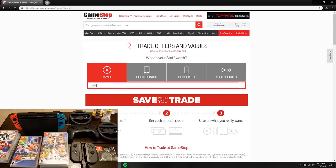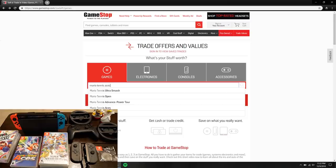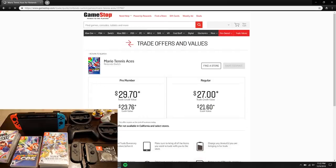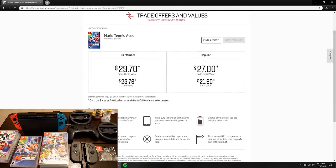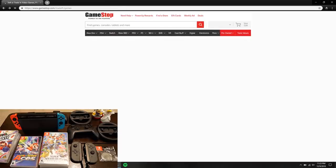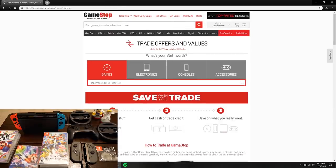Next up is Mario Tennis Aces. I'm thinking this is going to be a little bit less than $33, maybe $30. This one came out fairly recently — back in June I think. It came back at $29.70, which is right about where I guessed at $30. Pretty fun game, but it's not like a classic Mario game.